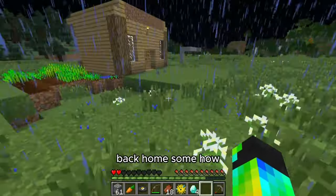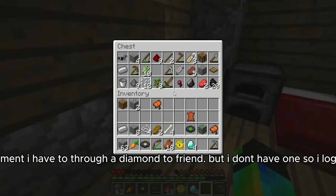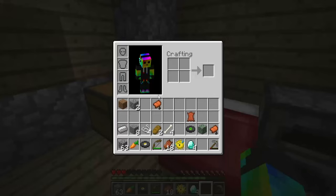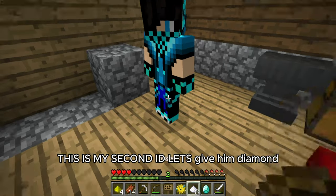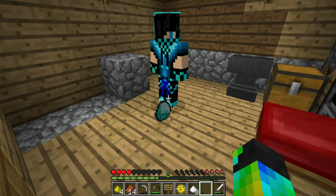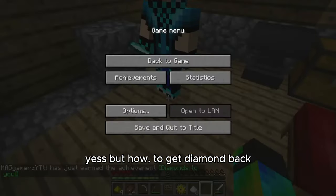Back home somehow. So for the next achievement, I have to throw a diamond to a friend. But I don't have one, so I logged in from a second account. This is my second account — let's give him a diamond. Yes, but how do I get the diamond back?